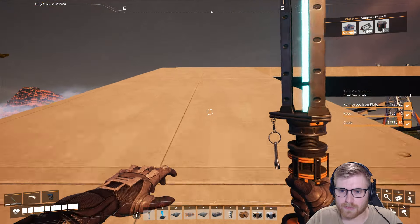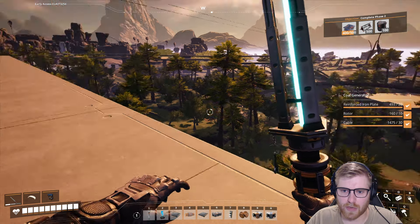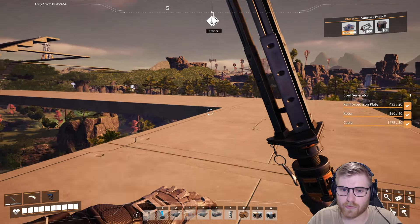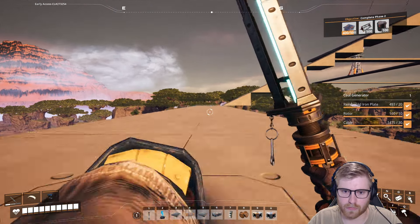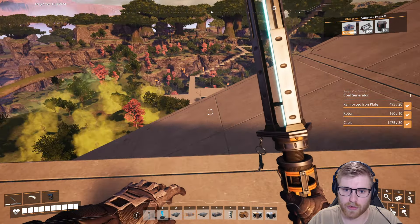So in the last episode, we got the very beginnings of an iron smeltery. And it really got me thinking — if we're going to outline what we're going to end up doing long term, we're going to want to get the power going first, just so we know what we're working with.